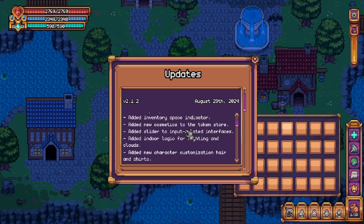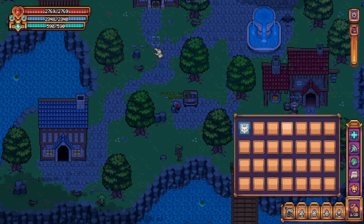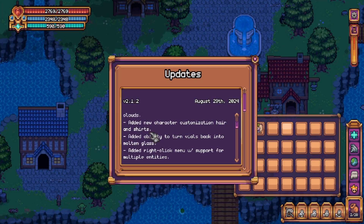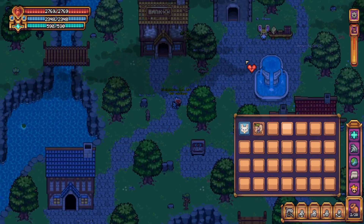Indoor logic for lighting and clouds — unfortunately I couldn't get any actual footage of this but it is really cool nonetheless. Added new character customization: hair and shirts. I did take a look at this one as well but I couldn't tell which ones were new.